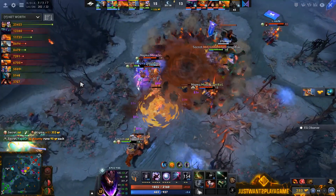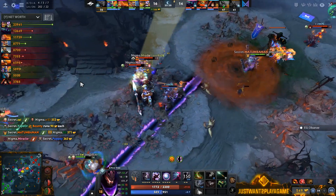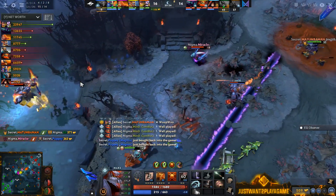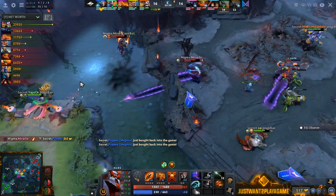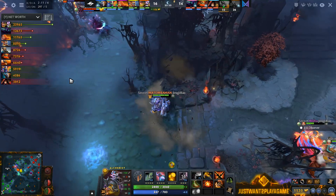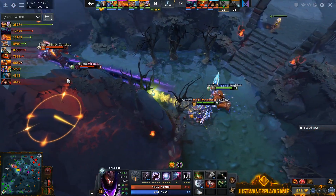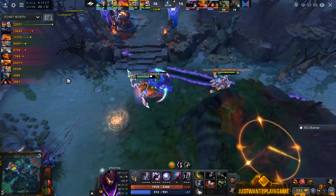Nisha coming over to the top side — Puppy a piece to hold back the specs and Nisha will be able to get out. Matu committing straight away onto GH to get the bash — GH doesn't even get the chance to put the Supernova. Puppy will fall. Matu being held underneath the tower. Secret getting a little split up — there'll be a buyback from Puppy. Nigma have Miracle trying to push back up so daggers out onto him. Matu's heading over then Miracle has to start to retreat.